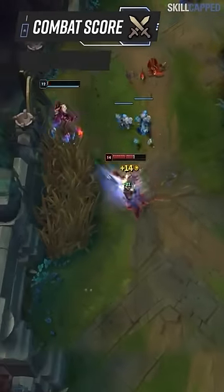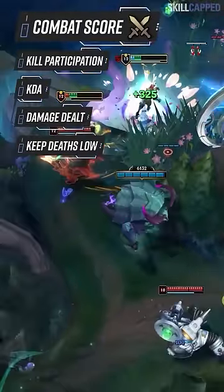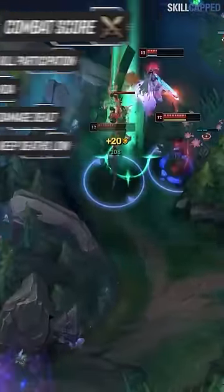Your combat score is based off your kill participation, kill-death-assist ratio, and damage to champions and objectives. The most important thing is to keep your deaths as low as possible while maximizing your total damage. This results in tons of assists, kills, high damage, and low deaths, which is what the system is looking for.